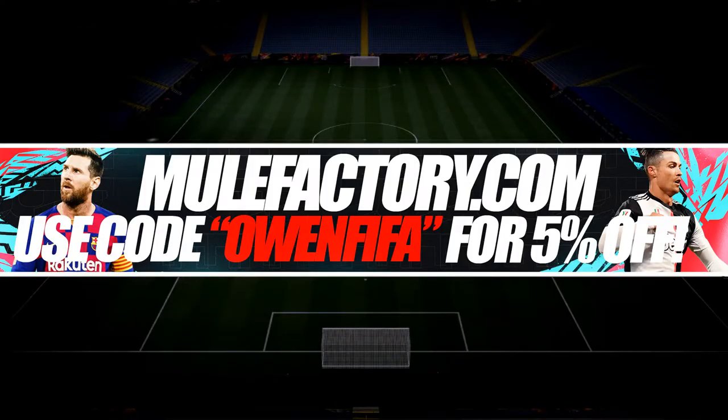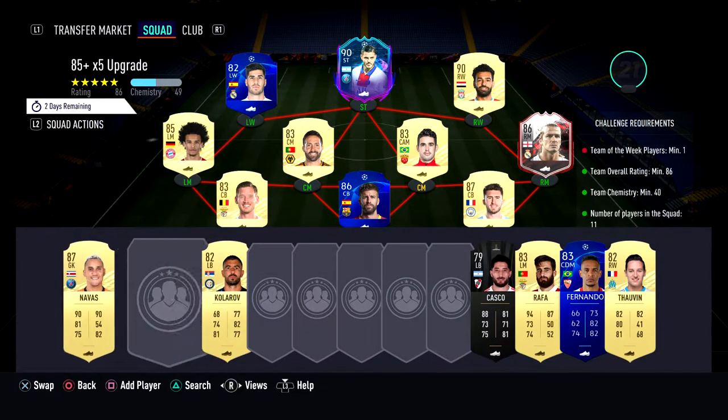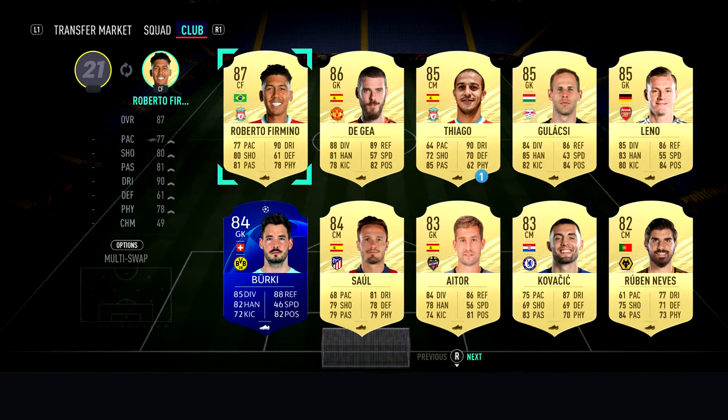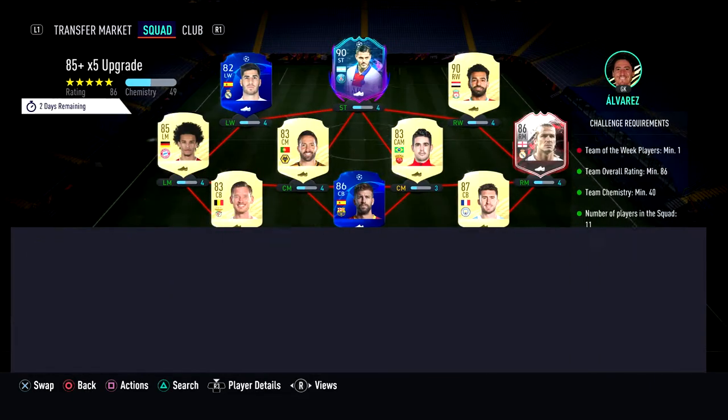So yeah guys, what we're going to be doing today, like I said, is an 85 rated player times 5 upgrade. What we're going to do is put together a squad — I think it's an 86 or 87 rated team — and we're going to go and open a pack.